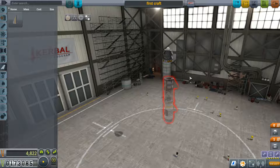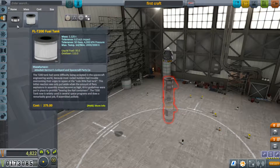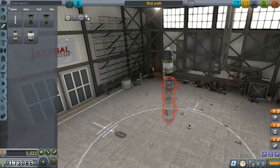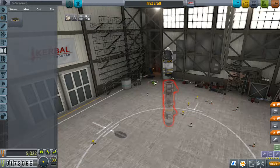We've got a mission to test this engine. I'll put it together and show you what we're doing. This FLEA solid fuel booster, which is a little tiny solid fuel engine — the first one we get — we've got to test it in a flight above Kerbin between 18 and 26 kilometres in altitude. So we're going to have that as our final stage, so we can ditch everything else before we need to.